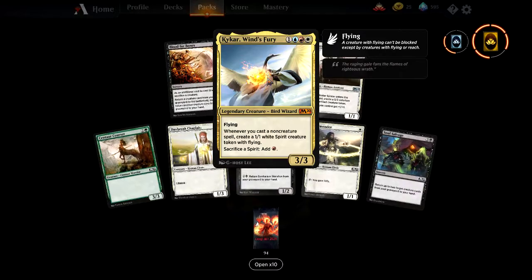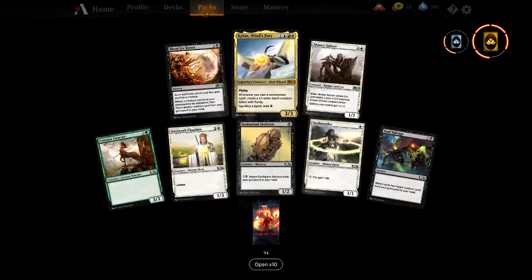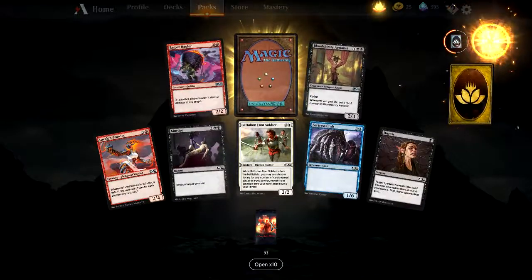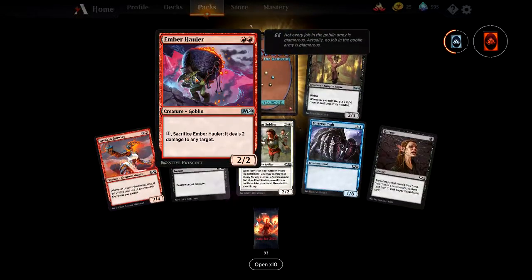Not a bad commander deck — Jeskai commander. Though Arena hasn't done that yet, hopefully soon. I thought they were doing well getting Historic in. There's another rare for your collection — Ember Hauler. Sacrifice deals two damage to any target. Simple enough.